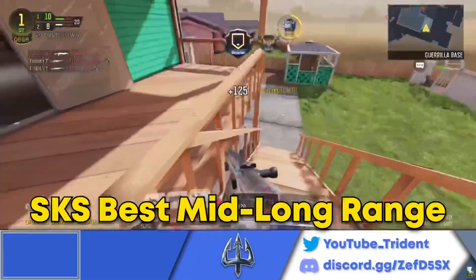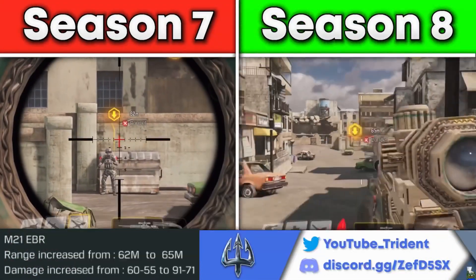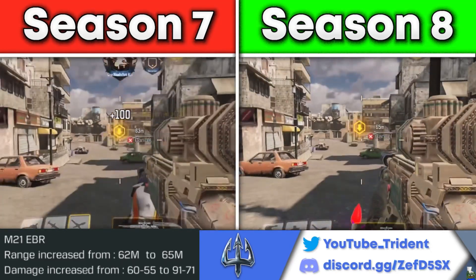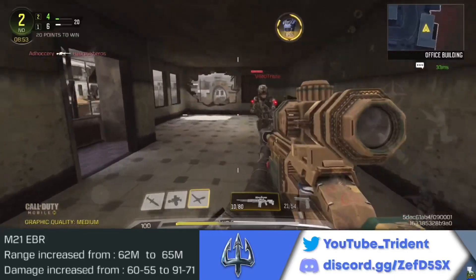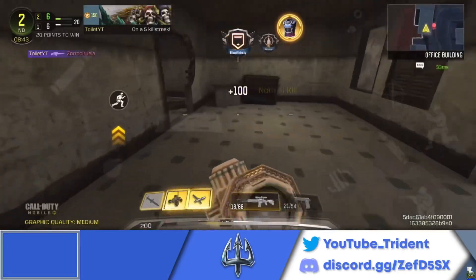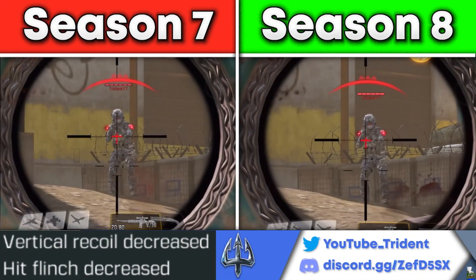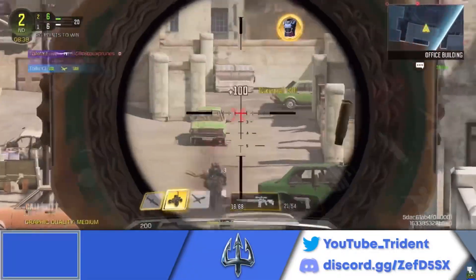All of this adds up to the SKS being a weapon for long range. The M21 EBR also got a buff: its first kill range increased from 62 to 65 meters, and the damage in that range increased — it now deals 91 damage per shot from 0 to 65 meters, and 71 damage per shot at 66 meters and beyond. This doesn't change the time to kill at full health, but if an enemy is just a little bit low on health you can basically get a one-shot kill anywhere on the body. The M21 also got a buff for decreased vertical recoil and decreased hit flinch, and now has the ability to two-shot through walls.